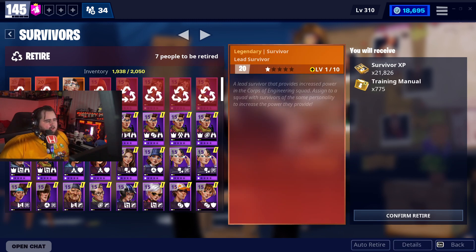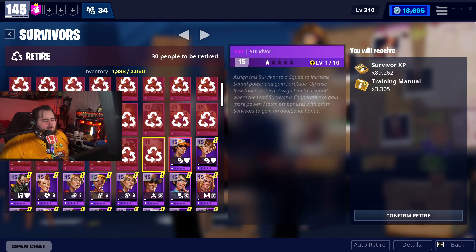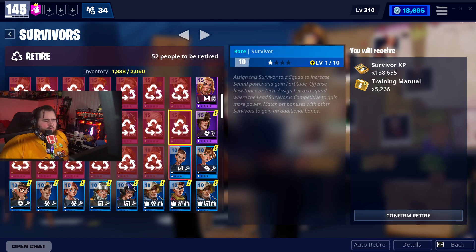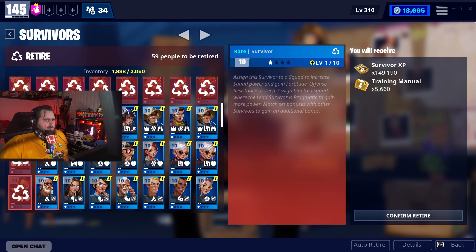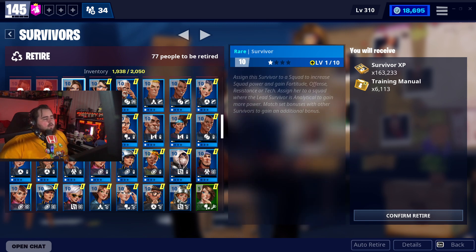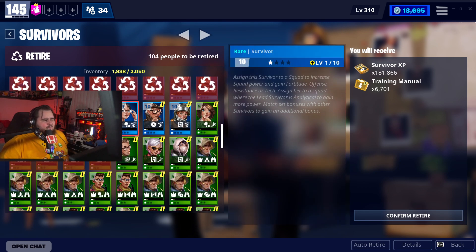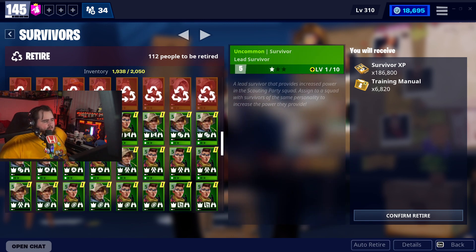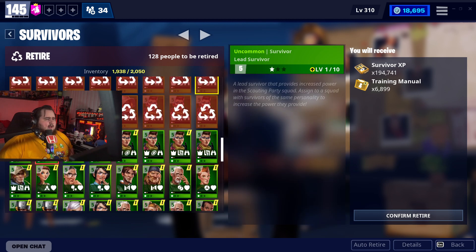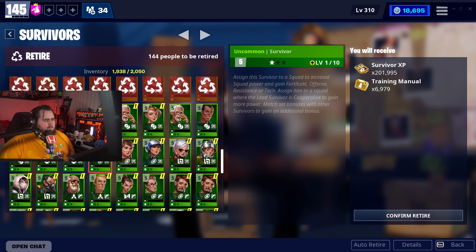Now survivors — always fun. I'm going to recycle mythics and save all the leads. I didn't get any legendary lead survivors, which isn't surprising. I'm pretty sure you can get legendary survivors from legendary troll stash llamas but not regular llamas. The only seasonal llamas you can get legendary survivors from are the Halloween ones — you need one for the collection book. You can also get them from base game daily llamas, but not from seasonal llamas minus Halloween.